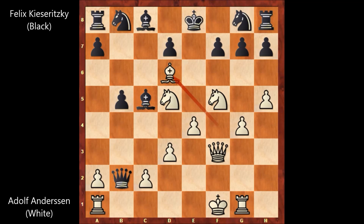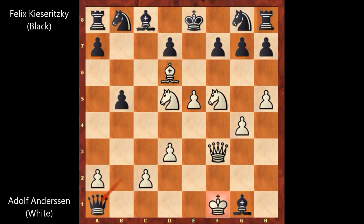Andersen played bishop to d6, offering to exchange the bishops. But then bishop takes on g1, capturing the rook. e5 — this is blocking the diagonal for the queen. But now queen takes on a1, leaving the rook. That's check. King to e2, and there are no more checks for black. Black is out of checks, and black played knight to a6, developing the knight.